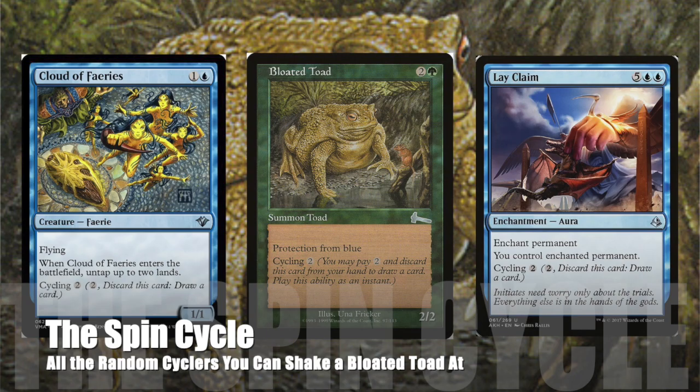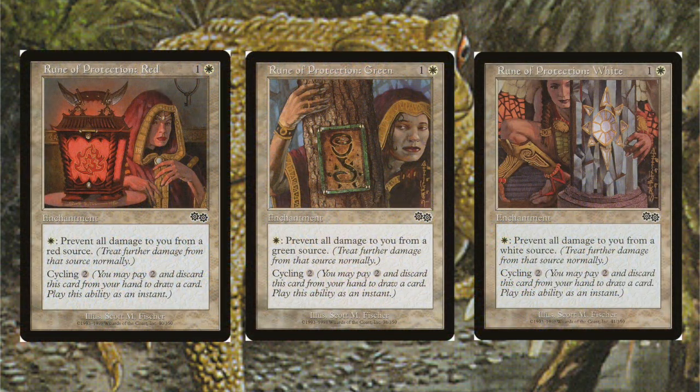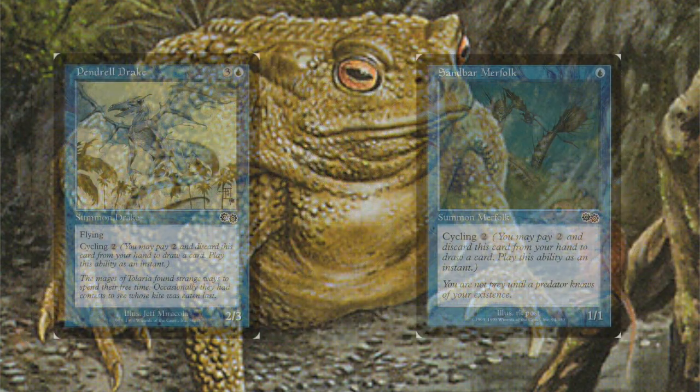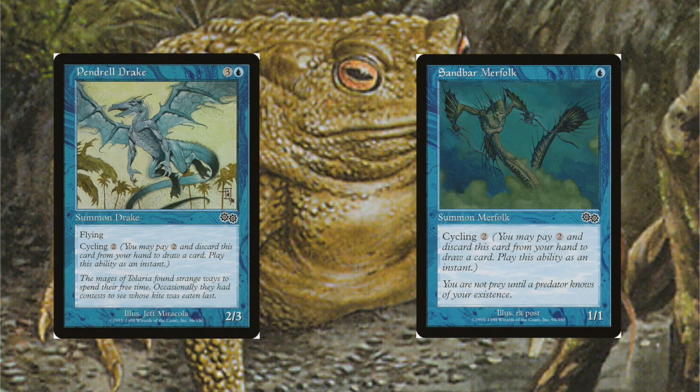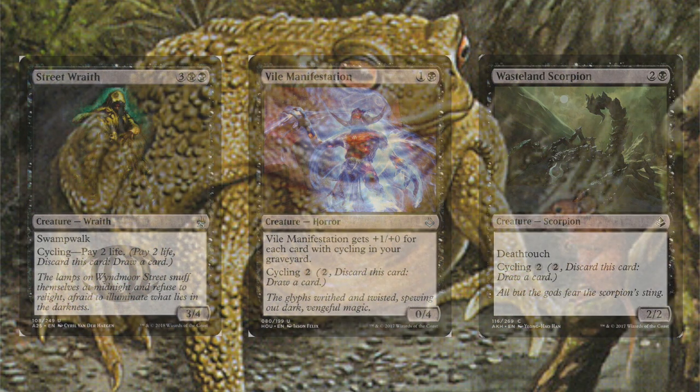Next up, we've got a train of generic cycling cards. Some have useful abilities, some do nothing, but they all cycle for that magic two generic mana — that's the sweet spot for this deck. You'll see why in a minute. But let's go ahead and skip over to the mana base for now.